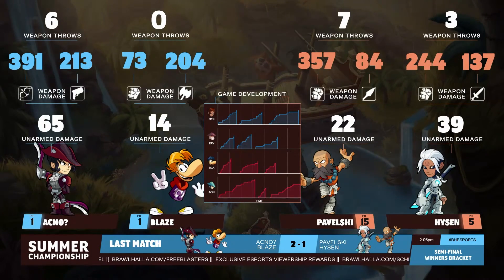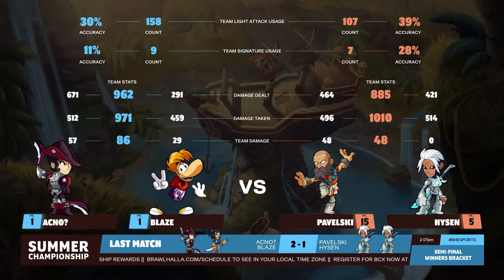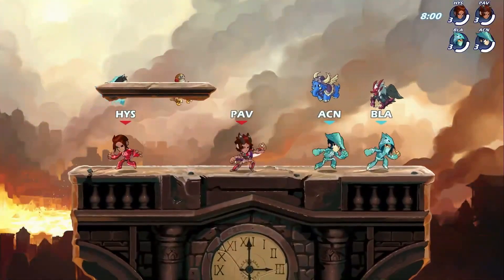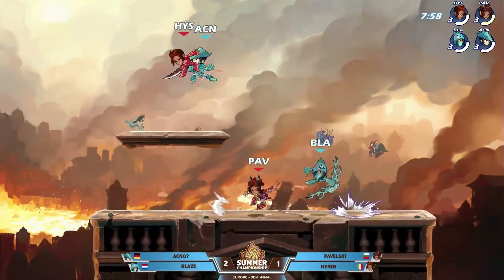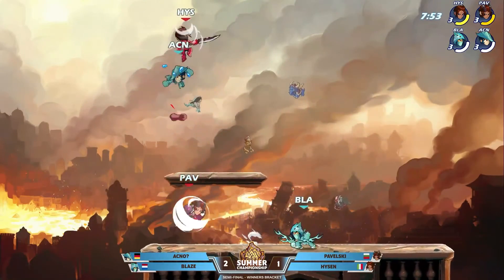Akno looking so solid. I'm loving this swap to the Diana. But on the other side, Blaze is not feeling the Rayman — not able to do things that he wanted to. So he's swapped over to the Koji, and Pavelski is going to be busting out a Val of his own. So we got double Val and the Koji in the building. That might be a little dangerous — you put that low defense out there and you're going to have to fight two sword characters versus your sword. But the bow — we have double bow on the board. So that's going to be a lot of ground coverage.